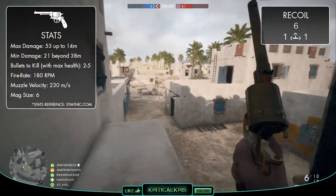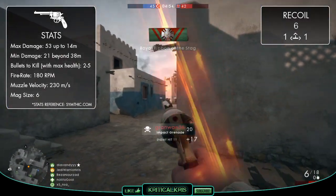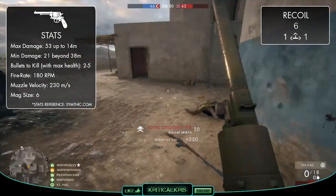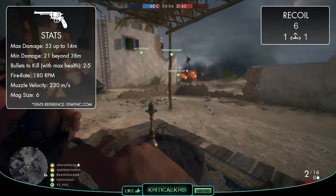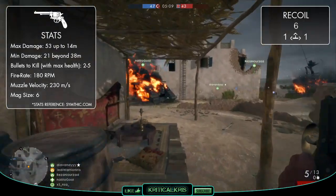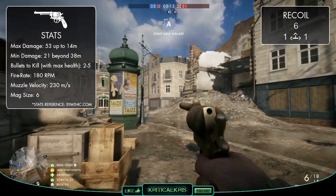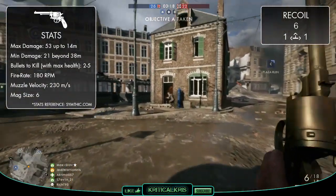This means that it can kill far more consistently beyond those point blank ranges, as you'll usually be able to take down an opponent in fewer bullets, which is always a good thing. The Gasser's already got a pretty strong kill time in CQC, and this extra range means that it's going to outperform pretty much all of the other sidearms and most of the primary weapons in fact when used slightly further away too. As a bit of a trade off, the gun fires at a slower rate than most of the other secondaries, shooting at a speed of 180rpm, making it the second slowest firing sidearm in the game, just above the Number 3 revolver.